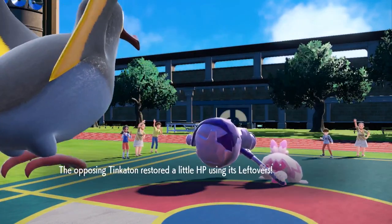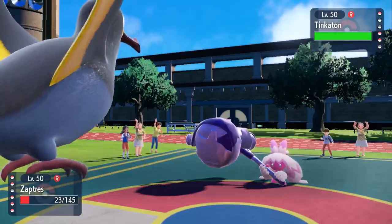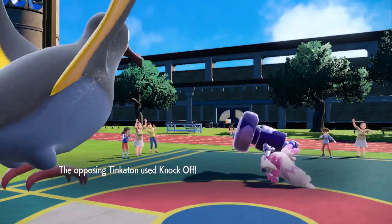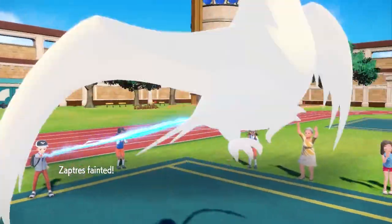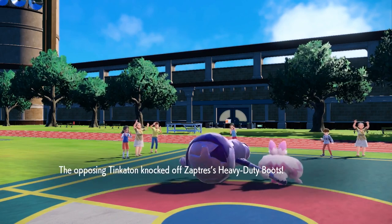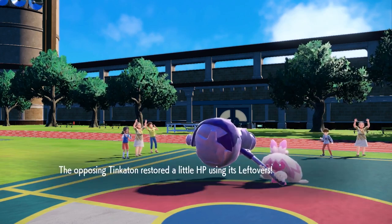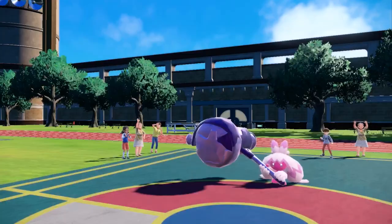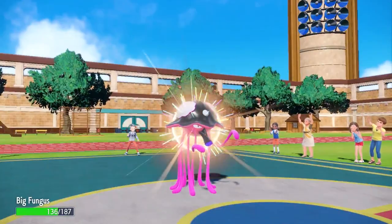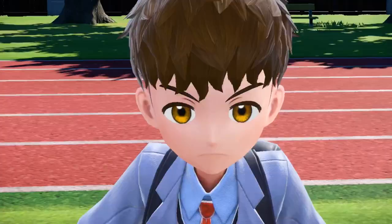Something has to take a Gigaton Hammer or I sac the Kilowattrel. I decide to stay in and go for a Thunderbolt — I know I'll get solid damage off. I do over half, which is amazing, and then he just goes for Knock Off and kills me. Getting that chip damage was super nice because it puts Tinkaton in range where Donphan can easily kill. I have a bunch of different options, especially Tauros. I get a free switch and go into Big Fungus, because behind the Tailwind I can outspeed and Earth Power absolutely destroys this thing — racking up kills for the legend Toad Scroll.